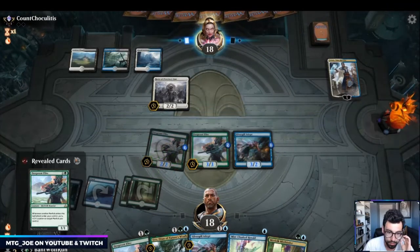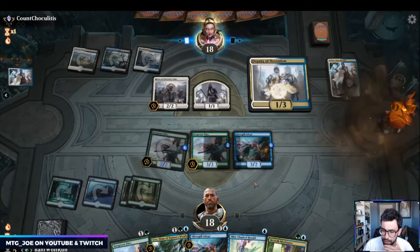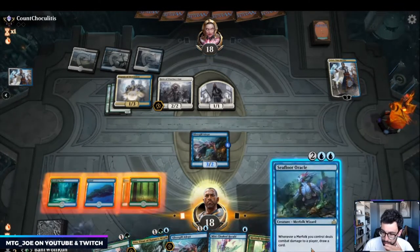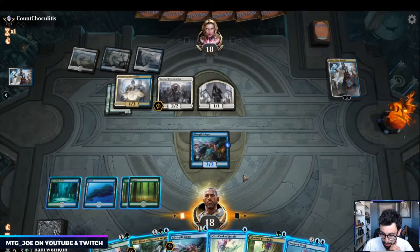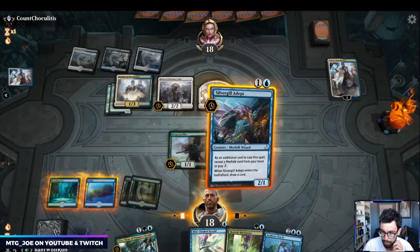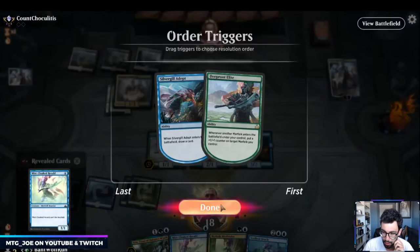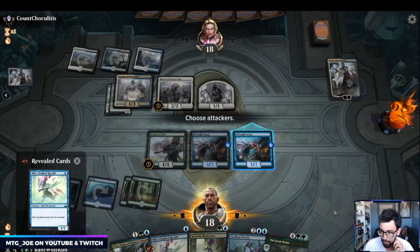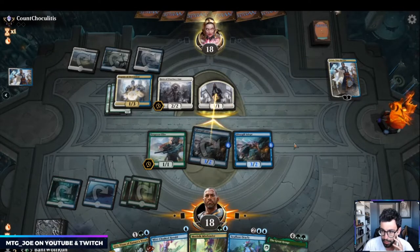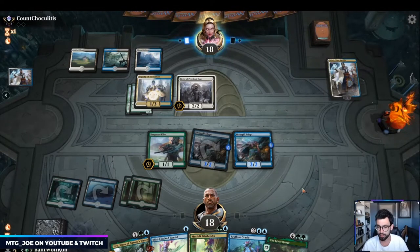I'm just going to differentiate my threats — as a lord that's actually pretty solid. We didn't draw the land, so I think we go Deep Root Elite and Silvergill. Trying to hit a blue source here. The Great Henge isn't bad. They can chump or multi-block and kill it but they likely won't want to trade off those. The Great Henge won't be bad if we can get it going. If I can take that Teferi off the battlefield — we don't really have removal though. I'll be annoyed if they have another deputy.